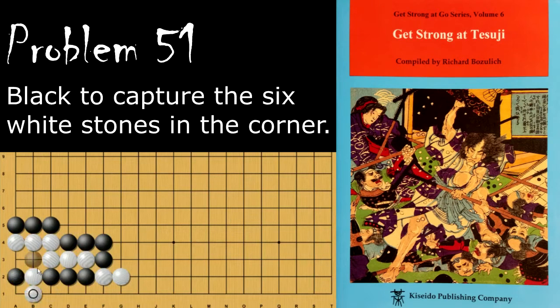If white descends, then black will throw in here and it's a snapback. White also cannot simply connect, because then this is atari.